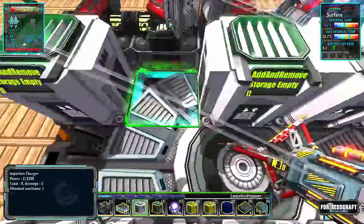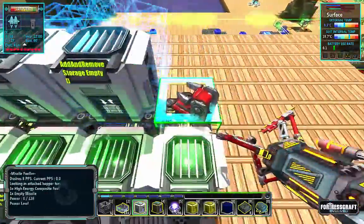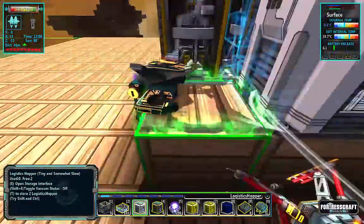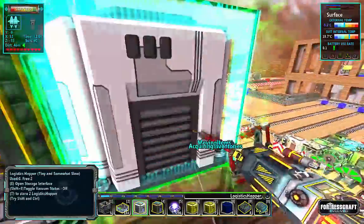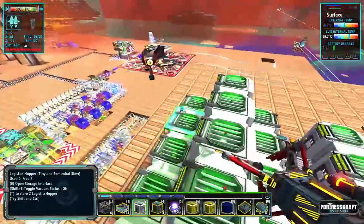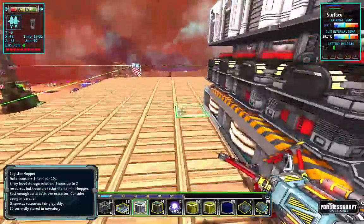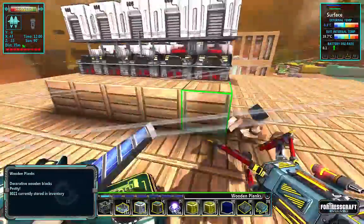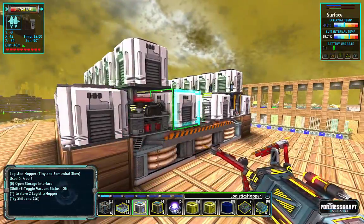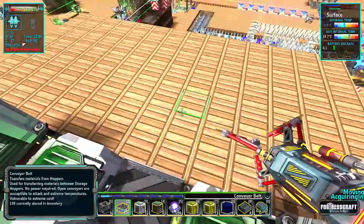Now it's hopper time — I'll do all the hopper permissions off screen since there are a lot to set. Here we have the missile assembler, there are the missiles, there's the fuel. These hoppers need gold wire and copper pipe coming in. So: gold wire, then copper pipe, missiles, missiles, fuel — and the final output from all of these goes right into here. That is the main setup for missiles.